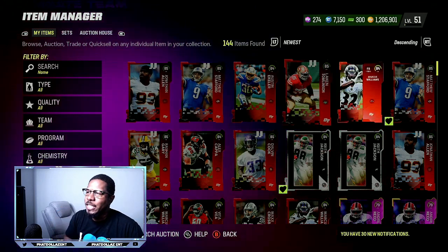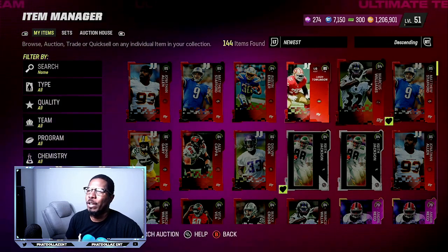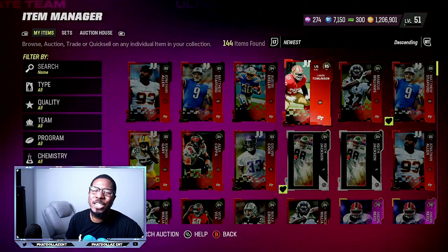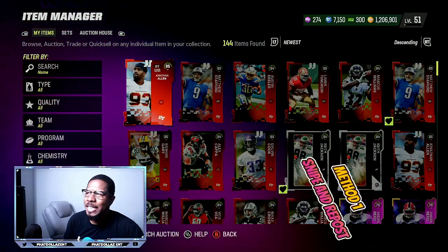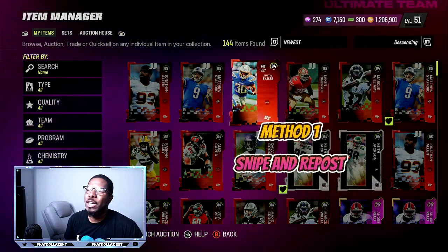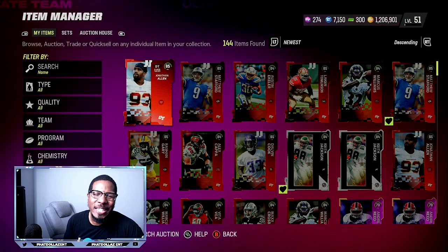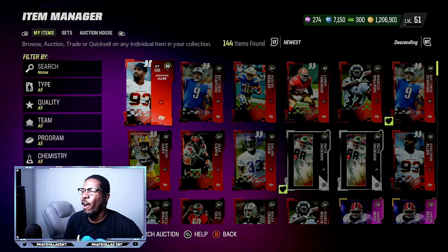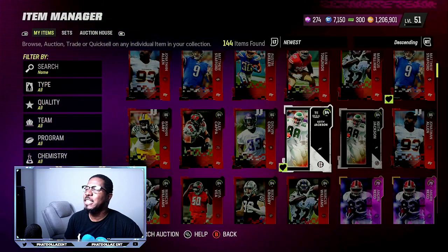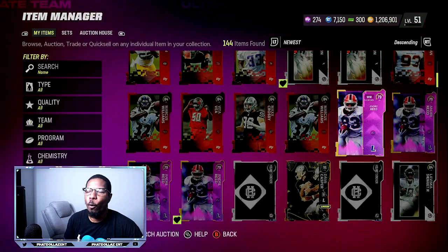Using the sniping filter I showed in yesterday's video — go check that out — I got every one of these snipes for a total of 335,000 coins. So I saved myself about 190 to 200,000 coins. 90% of these snipes you can go ahead and repost and sell them on the filter and make yourself an easy 2,600 to 4,000 coin profit each and every time, especially these 84s and these 79 overall power-ups.